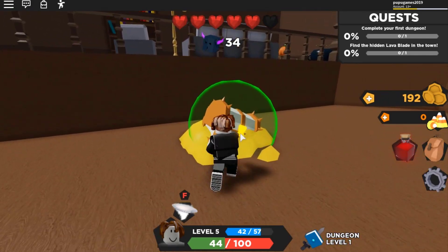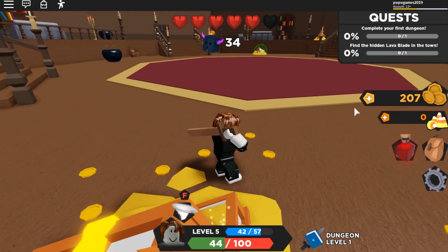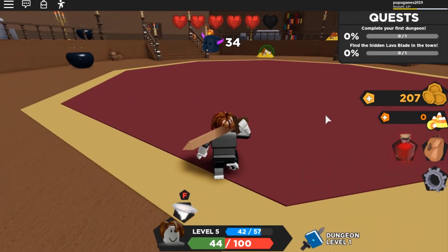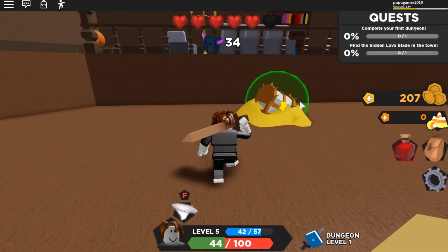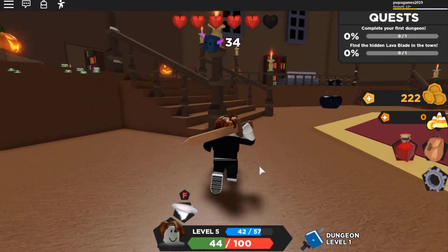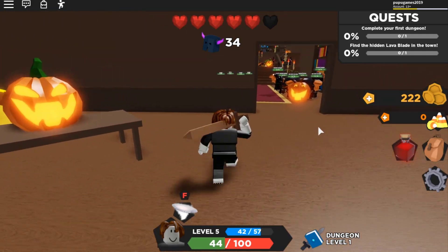Let's collect that chest over there, guys! Let's go and open this chest — yeah, we got a lot of gold over here. I think that gate is open. Let's open all the chests first. Alright, that's plenty of gold — that is a lot of gold over here! Let's move into our next room.